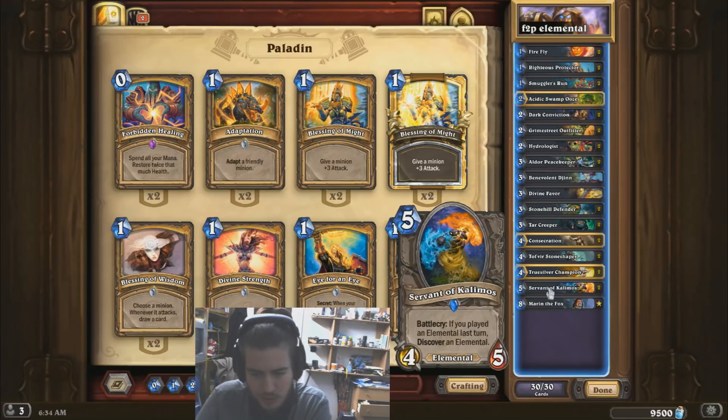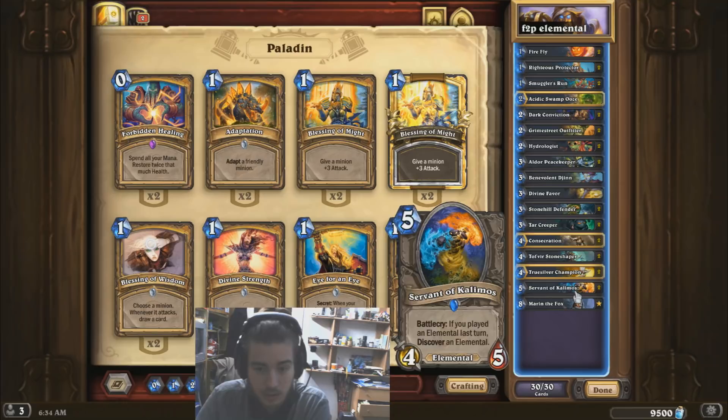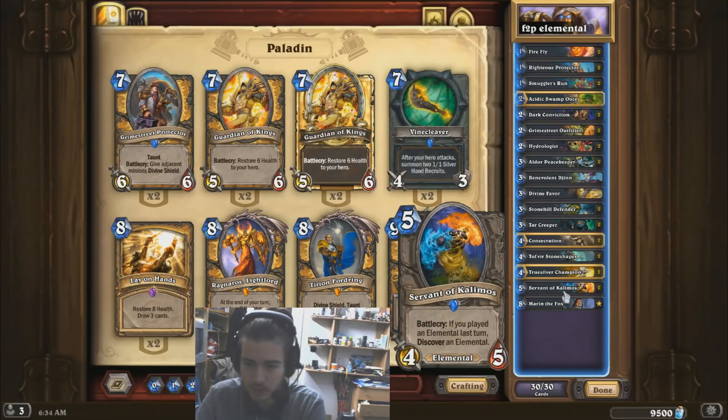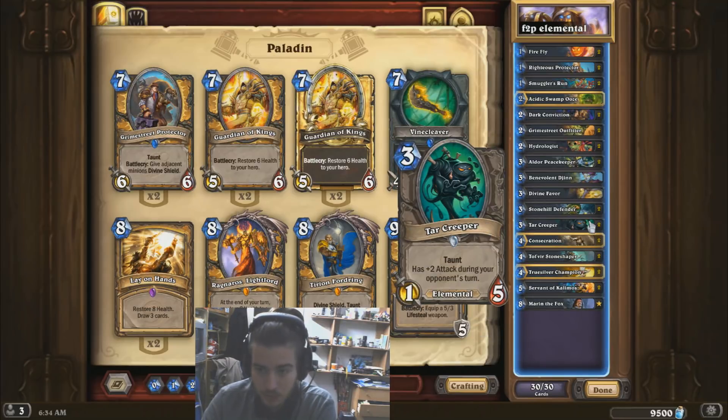So it's Elemental Paladin — we're playing Elementals basically to proc the Servant of Calymos and Tol'vir. Calymos can discover something like Ragnaros, which would be really awesome for us. We can chain the Servant of Calymos together, which I find really cool. Tol'vir is a 3/4 for 4 mana with taunt and Divine Shield — really good. Dark Creeper is another Elemental to add to the party.